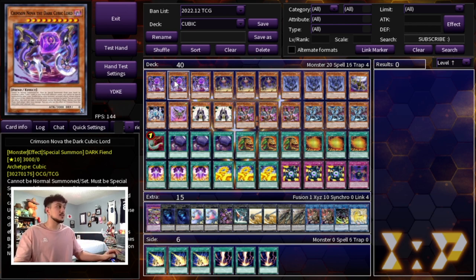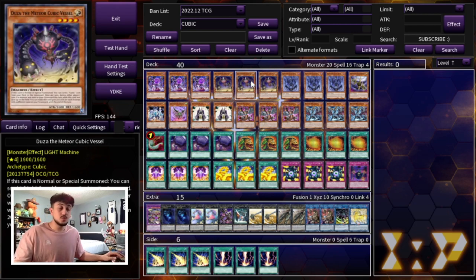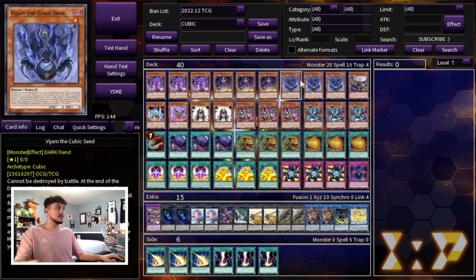Then you're playing three Duza. Duza is your best normal summon in the deck — it can be normal or special summoned to get its effect off, and when it is summoned you can send a Cubic card from your deck to the graveyard. A lot of your spells and traps have really powerful effects when they're in the graveyard, so you actually want to be sending them as soon as possible — whether they get cards back to your hand, search from your deck, or do different things. On top of that, this card gains attack based on how many monsters you have in your graveyard, so it can be a big beater.